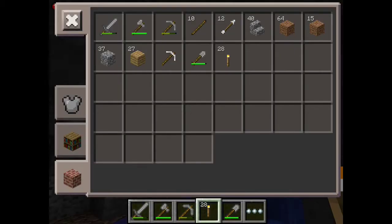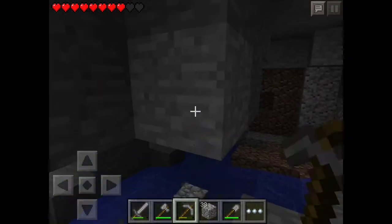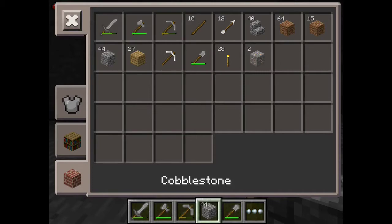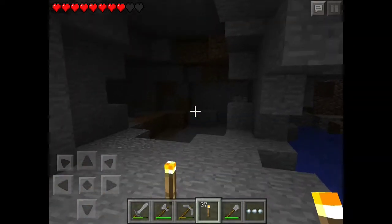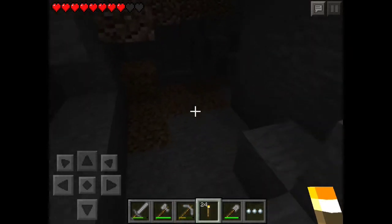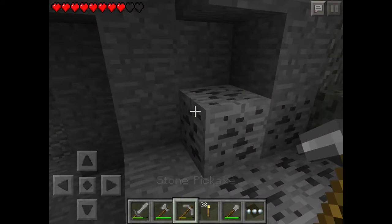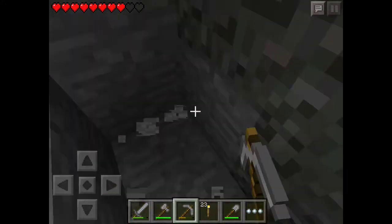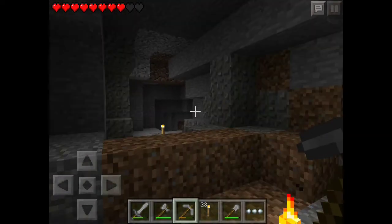Let's scrap the iron for now and some stone cobblestone. Let me just keep an eye — I just saw some ore. Let me just get over here. Is there any more iron? Let's grab all the ores — yeah, let's grab the coal and then we will grab the iron. Then I will go up and build a house first.